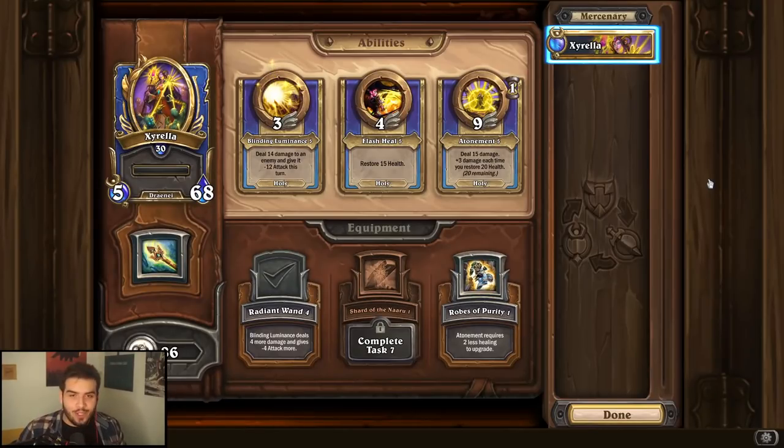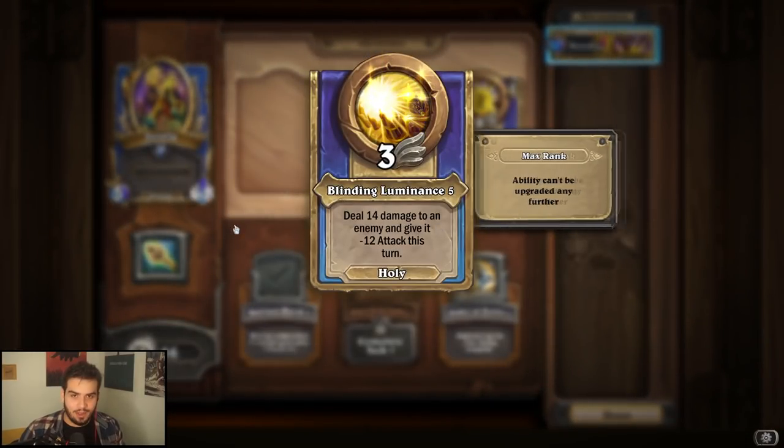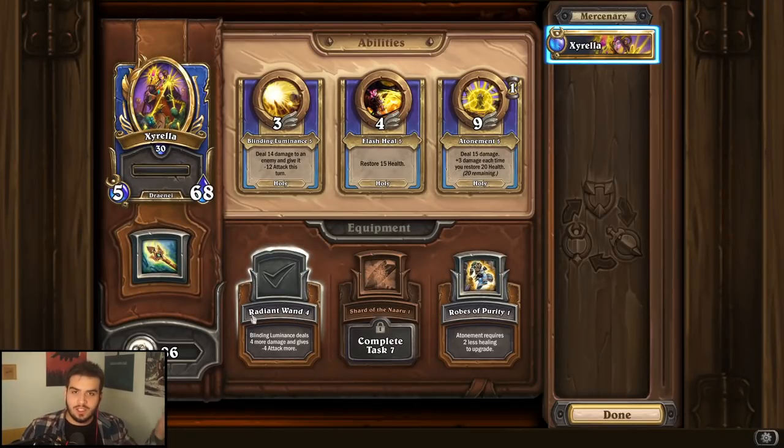Last but not least, and I'm sure most people have done this already — if you have not, shame on you. Blinding Luminance is the go-to. Upgrade this immediately; it's not even close. This is her best ability by far. And then Radiant Wand is just the go-to equipment. Very easy. That's Casters — hope you enjoyed.